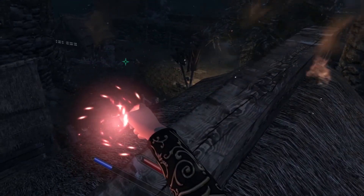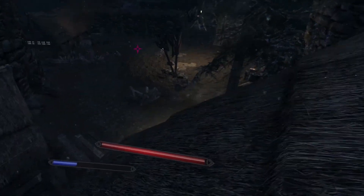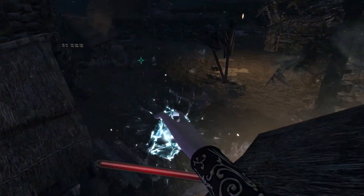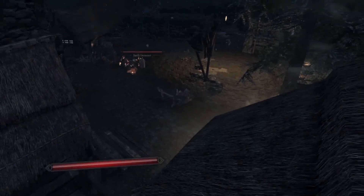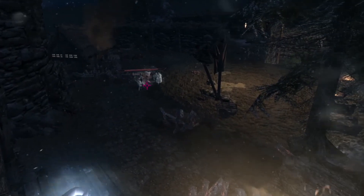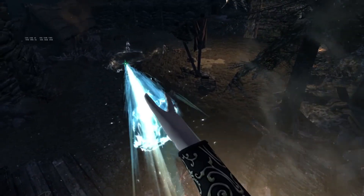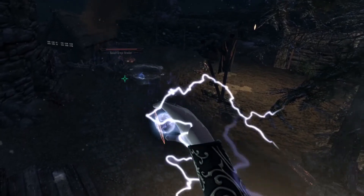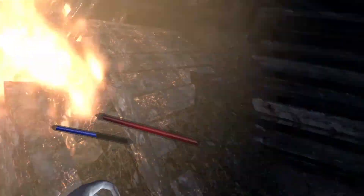I don't quite recall Helgen still being on fire after the tutorial and once the bandits move in and stuff, so that was kind of weird. But whatever - now that the enemies are all clumping together I figure let's start pumping them. I'm trying to get some lightning so I can start resurrecting the bodies as well - they will never stop attacking each other.